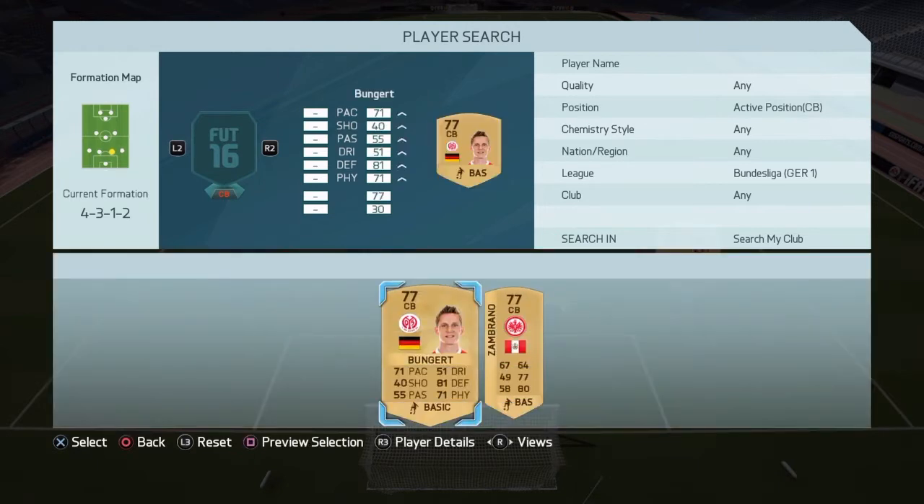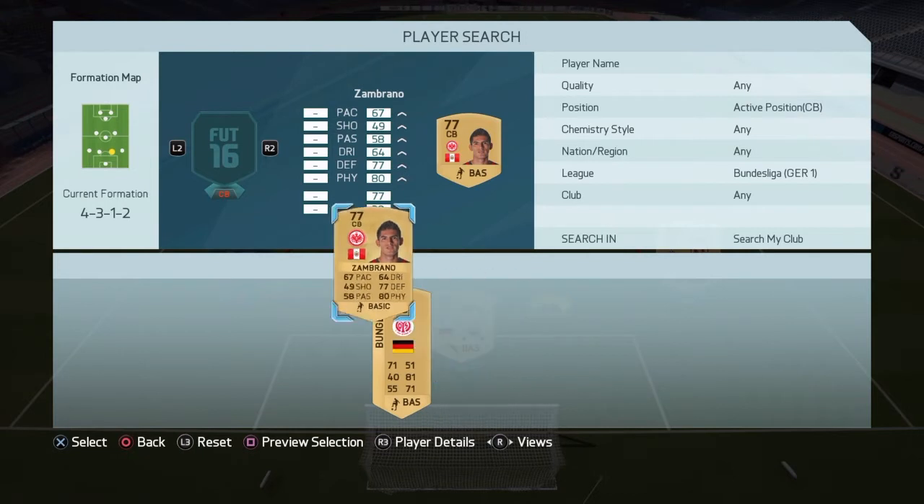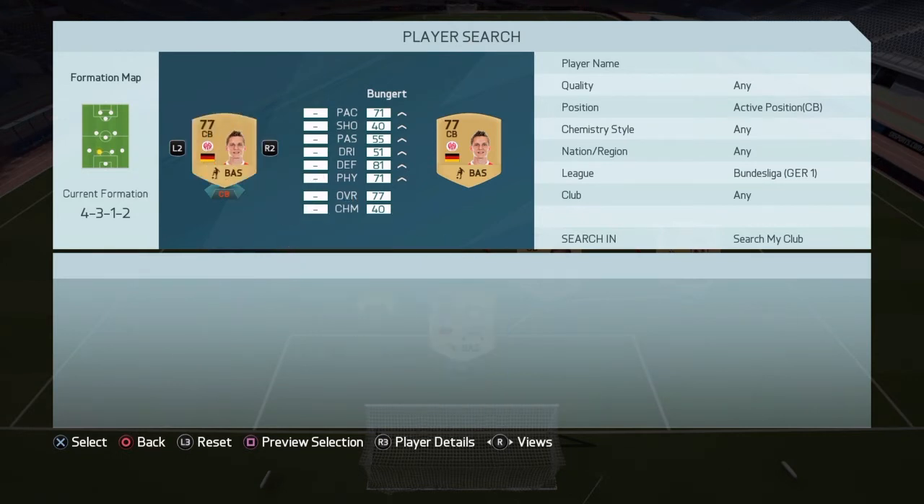At the two center backs, we're going to have guys by the names of Zambrano — 67 pace, 77 defending, 80 physical — and Bunjert — 71 pace, 81 defending, 71 physical. Any center back with over 70 pace and 80 defending is fantastic in this game.